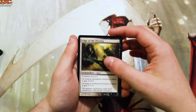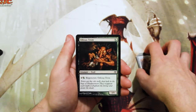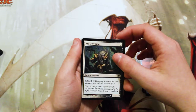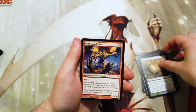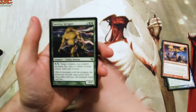An Edge of the Divinity, a Fang Skulkin — I forgot scarecrows were a part of this set — an Odious Trow, Inside Out, Nip Gwillion, a Grazing Kelpie, a Hotheaded Giant, and our token — did not know that was a thing.